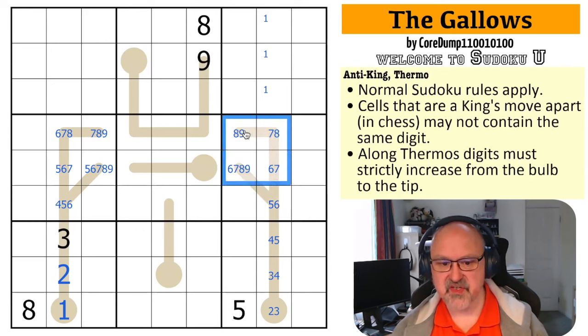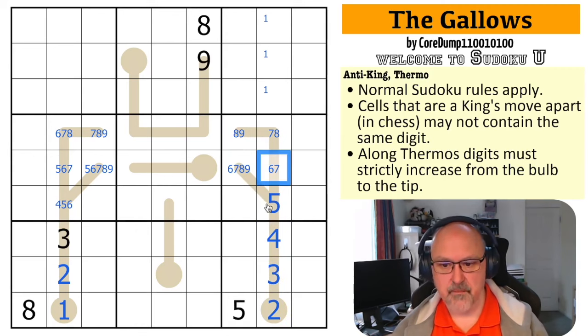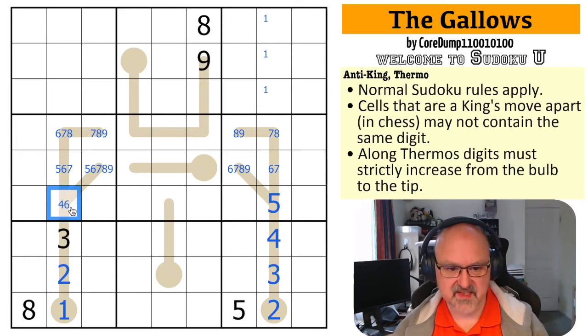Because there are four digits higher than it in the box, this is the five. That means this is the four — it can't be five, and it can't be six because there are four cells higher than it: if this were six, this would be seven, eight, nine, and that would have no fill. So this is the four.